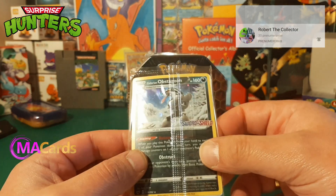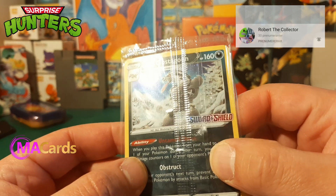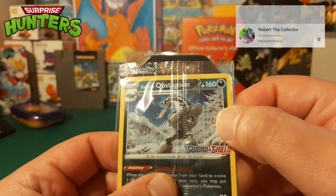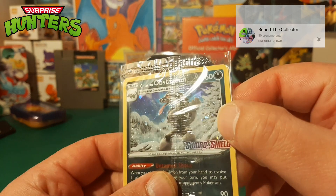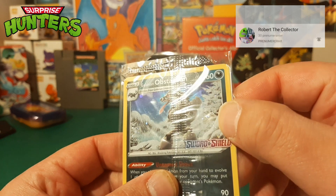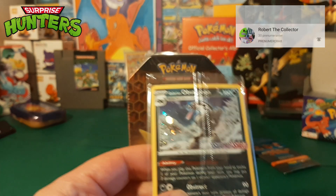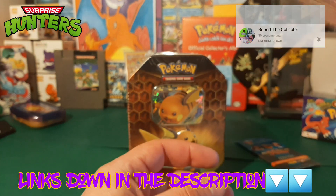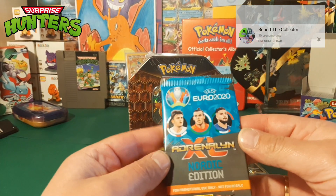Oh look at that, we got a sweet promo — a stamped Galarian Obstagoon, nice! This is gonna go into the binder. Just a quick swirl check — I see like a circle here but it's not really a swirl. Oh there it is, it's not really a swirl but it's awesome guys. Thank you so much MA Cards, links down in the description below.